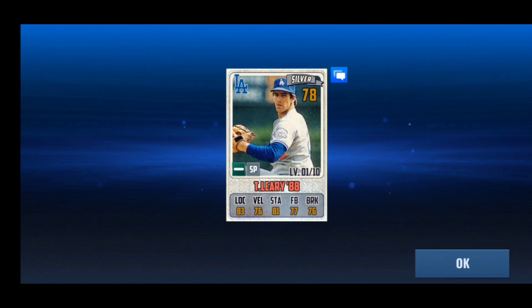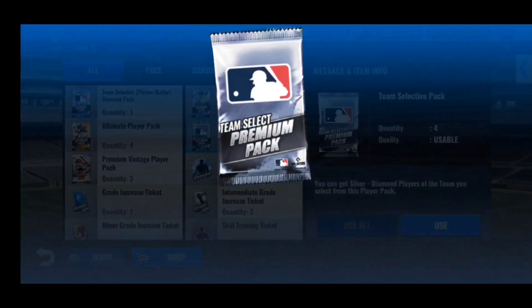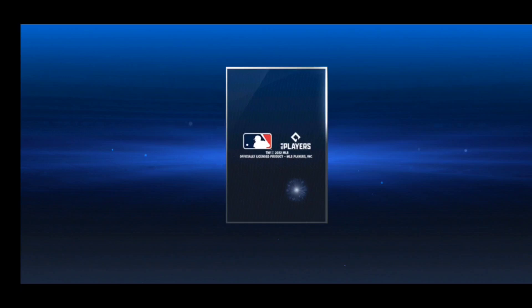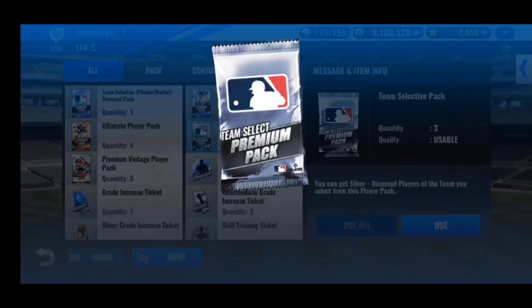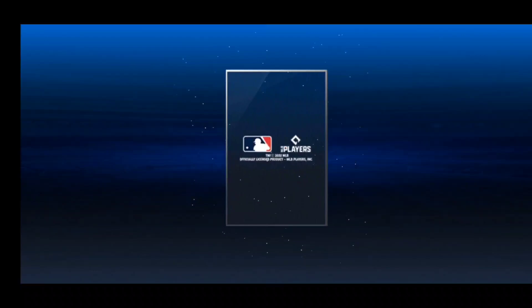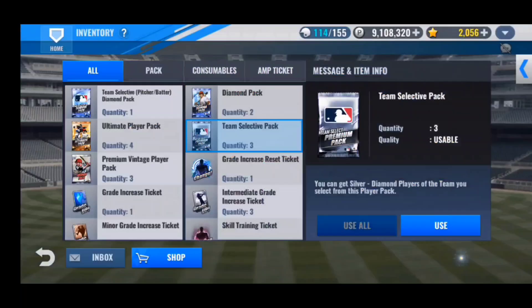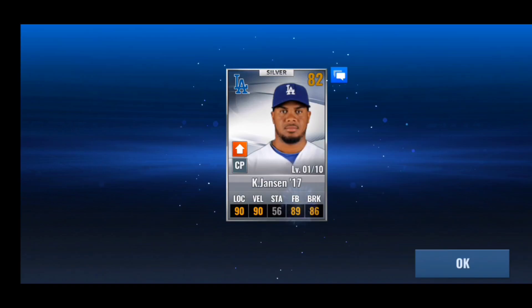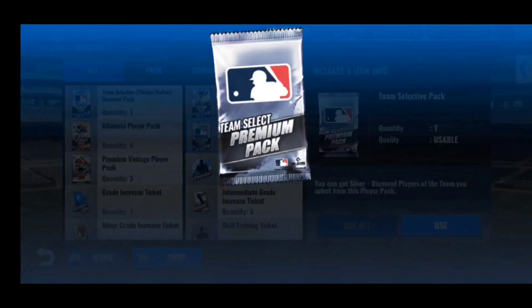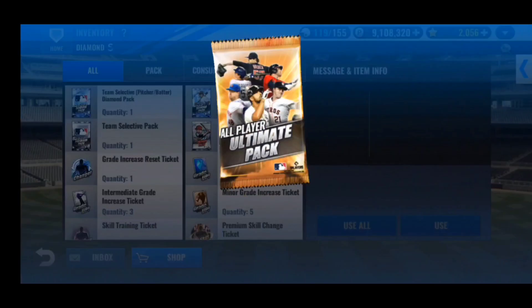Hey, we pull a vintage — that's pretty cool. If that were a legend I would have totally lost my marbles, but we get a Tim Leary — very nice. I believe that's the first time I've ever pulled a vintage from a team selective pack, so pretty good right there. No golds so far as we open Clayton Kershaw 2011 and the next one. We get a Joc Pederson '19 — I believe that is his best year with that 83 base power, very good card. This one is a Kenley Jansen '17 — already have him maxed out so he'll be special training material. Last one — all silvers from the team selective packs.